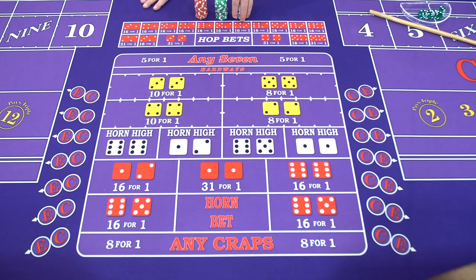Any hopping bet — any combination of the dice on the next roll — can be bet on the hop or the turn; those terms are interchangeable. The combinations shown in red are the most popular, but you can bet any combination — the 4-1, 3-2, 3-3, anything hopping. Many casinos now have a hop box with all the different combinations laid out so that surveillance can clearly see what's being bet.